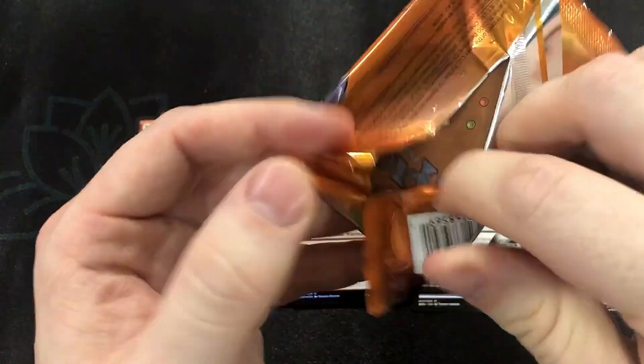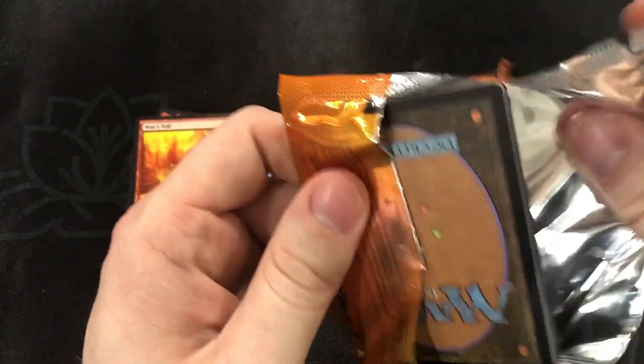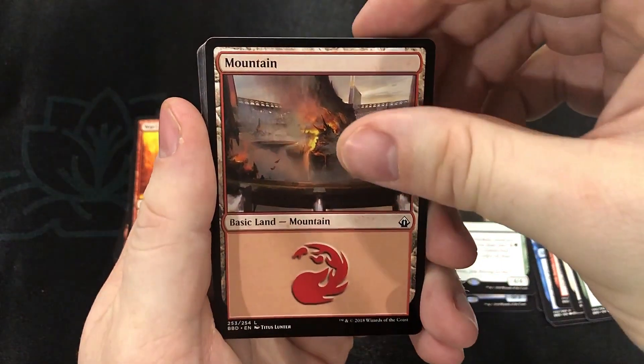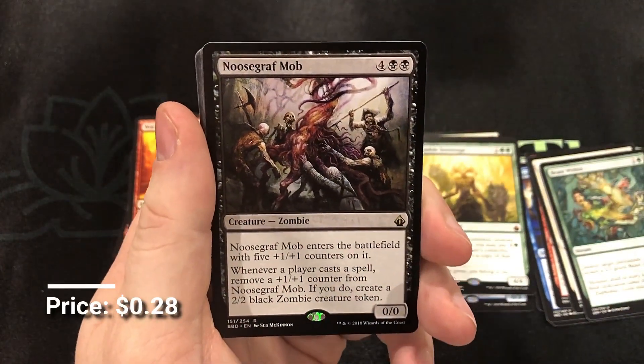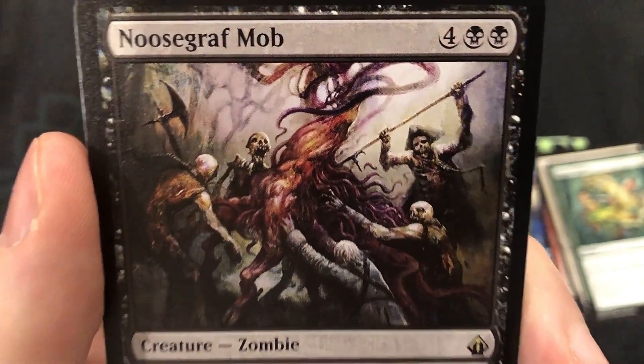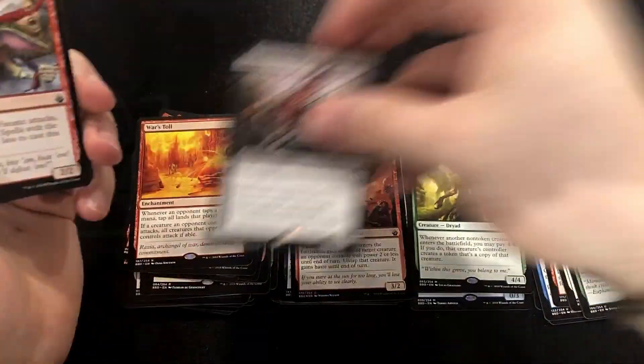Last pack of the Battle Bond booster box. Beast token, mountain, and New Scraft Mod — again, amazing artwork, really creepy. Not a super valuable card though.